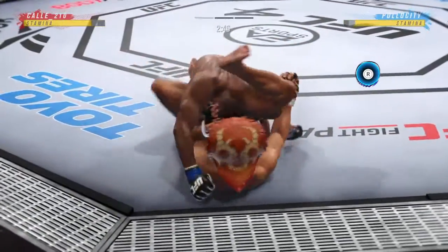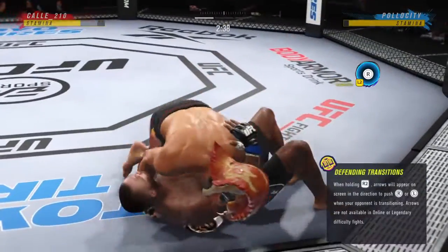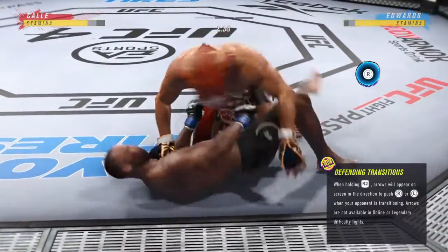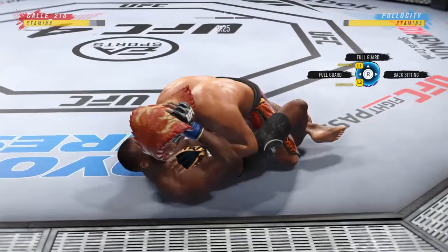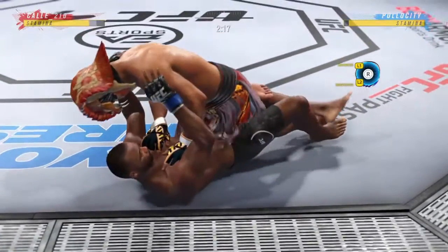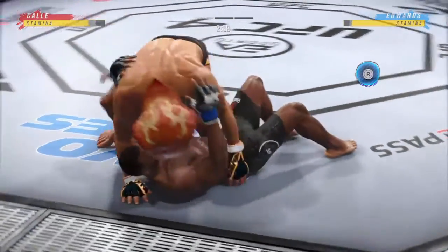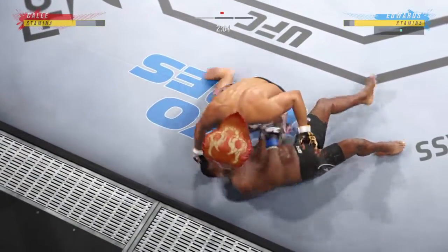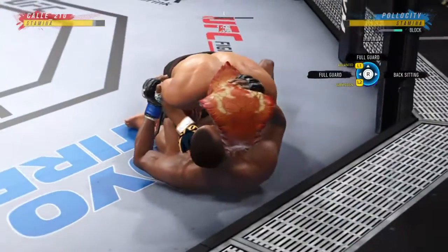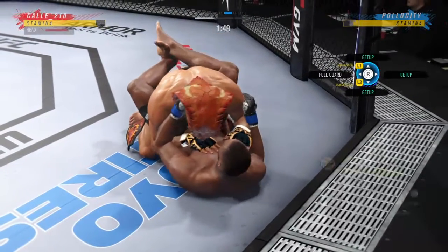I'm letting my stamina go all the way up, not even worried about transitioning. I don't know if it's left, right, or down — my goal is basically either run his stamina down or try to stand up. For now since I'm on my back, I'm just waiting patiently, letting him do transitions and trying my best to stop it — just let him wear his stamina down.